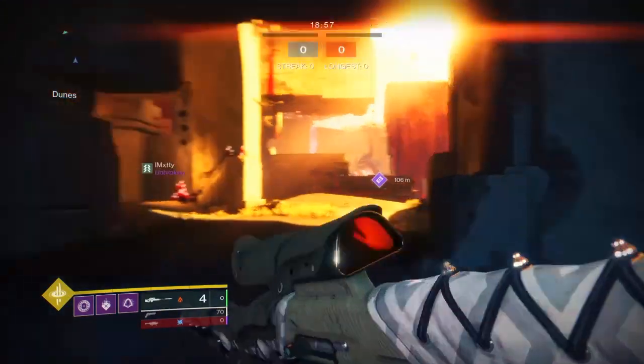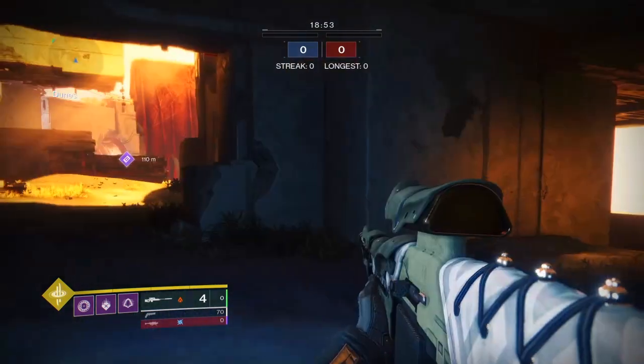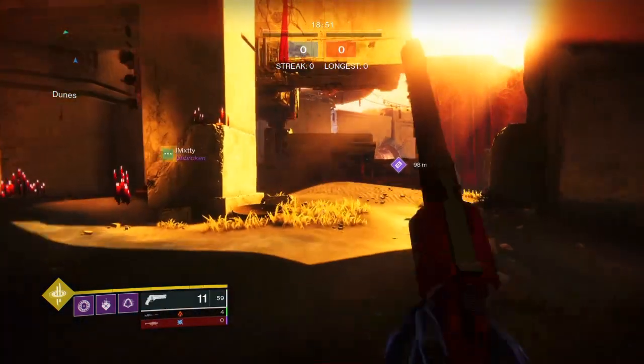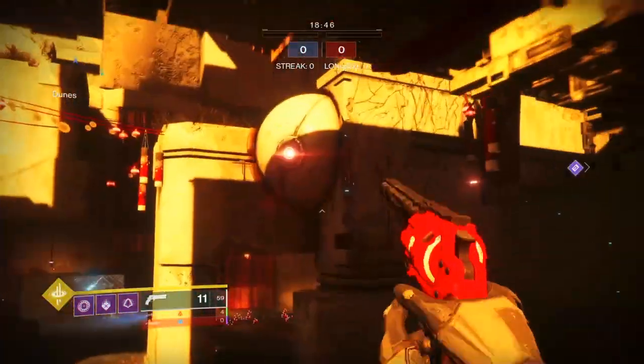What's up guys, Saja here, and today I'm gonna be showing you the best strategy that I've found for Gun Floss and Altar of Flame for this week. Basically what you want to do is send your one sniper guy up here so he can hold down an angle for you, so you can get first pick.